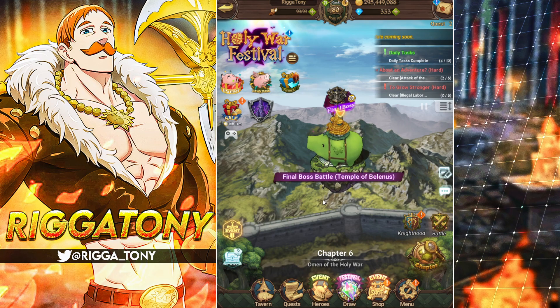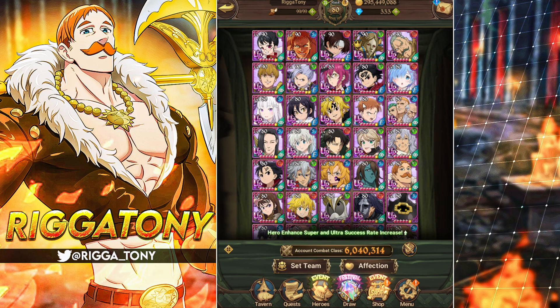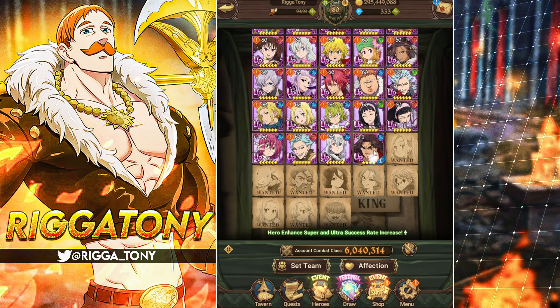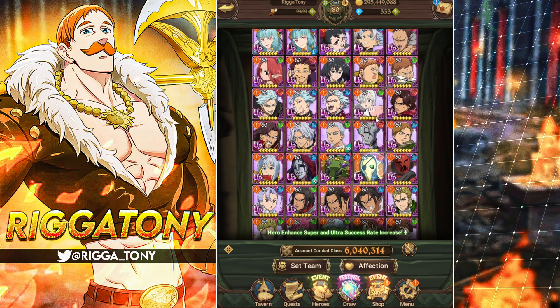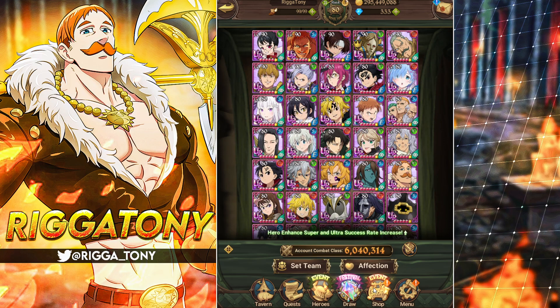There are quite a few ways to get SSR pendants in this game, especially since this event is only out for two weeks. Once this update goes away and Arthur supposedly drops, there'll be even more SSR pendants. You need them to get your units to level 90 or level 80. I've grinded quite a few SSR pendants without buying those packs from the shop.